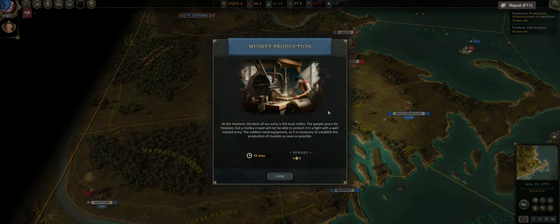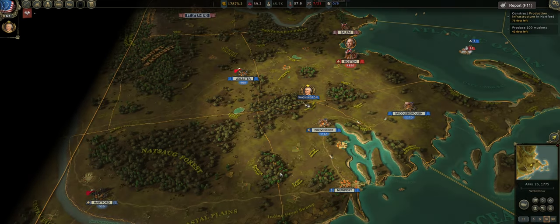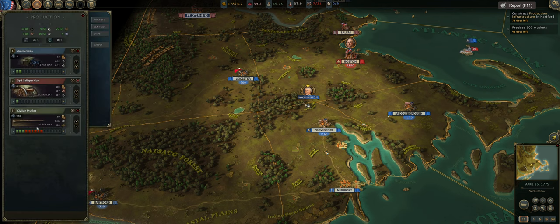April 26th — we have given the task to produce a hundred muskets, which is pretty good. In the top right-hand corner it says produce a hundred muskets, which is going to be very, very easy because we have three factories on it producing 30 a day. We don't have much copper, so increasing our galloper gun production doesn't help us too much.